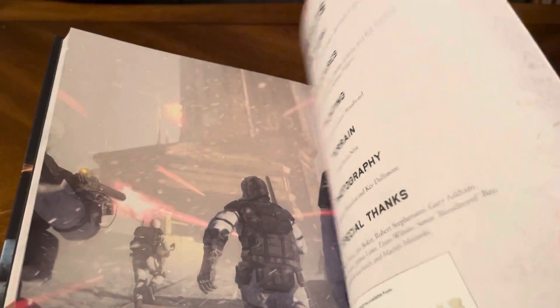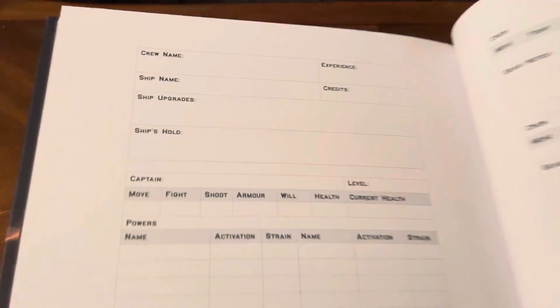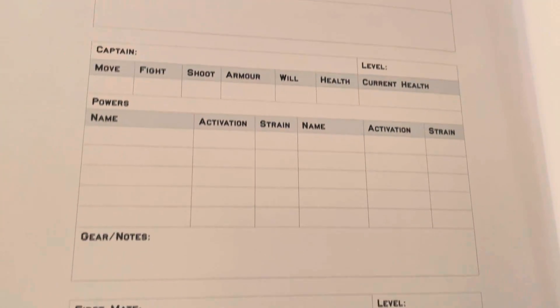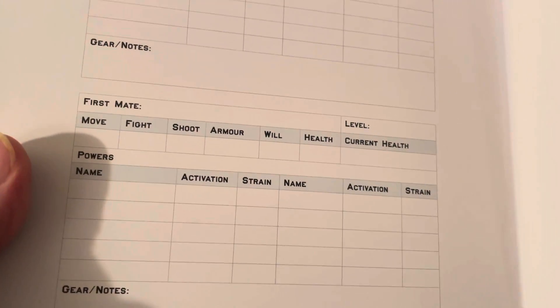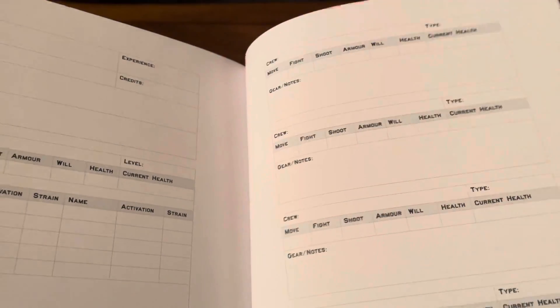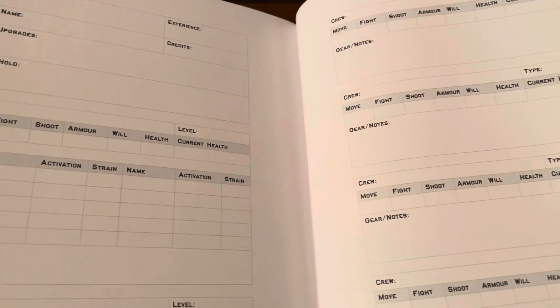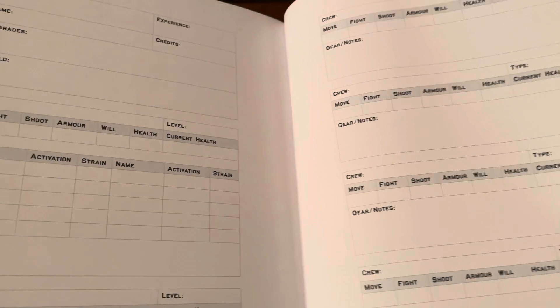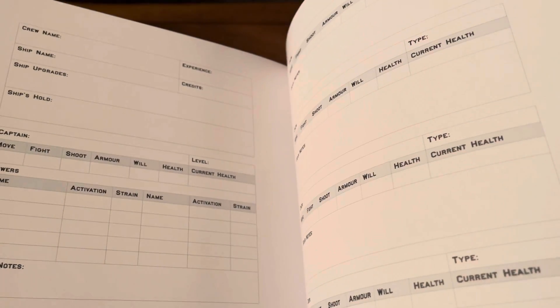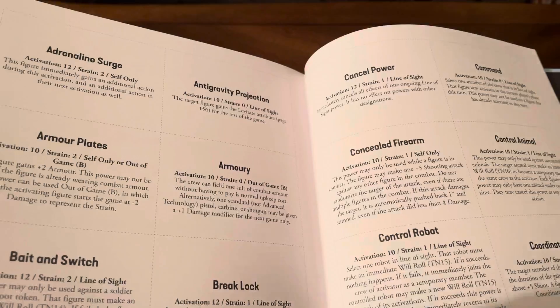Character sheet — create your character sheet. Looks like you've got a crew name, and spots for six figures you need to set up your crew. Those are the cards we were talking about before.